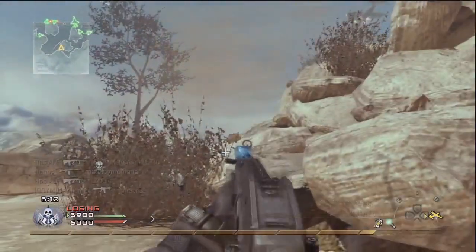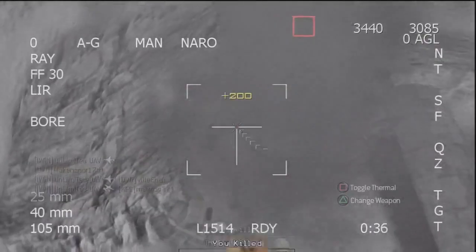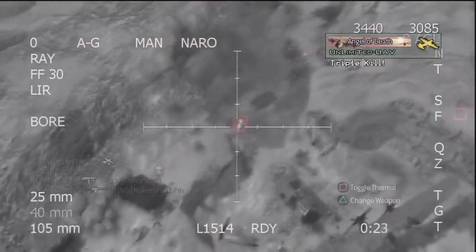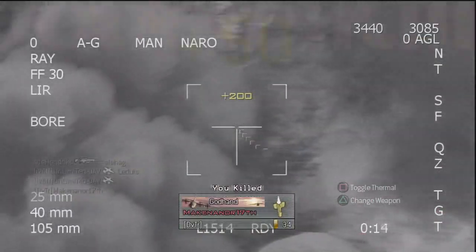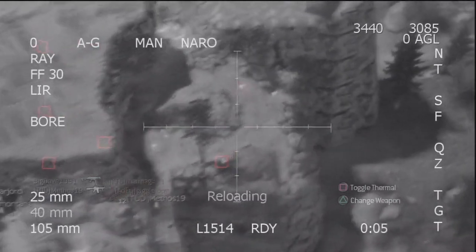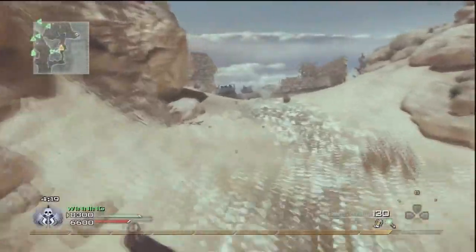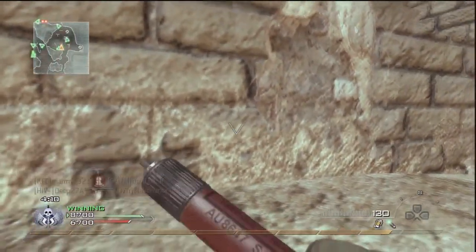I get another UAV, then I call in the big bird — the angel of death. When you call in the AC-130 on Afghan it's a massacre. I've really got to take this off my killstreak setup because I don't want people thinking the only reason I get good KDs is because of the big killstreaks. But look at it this way — I did get 11 kills to earn this killstreak. 11 kills might not seem like much to a good player, but people who average a 1 KD will struggle with it, especially since I don't get a killstreak until my fifth kill.